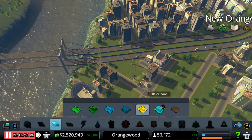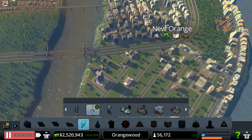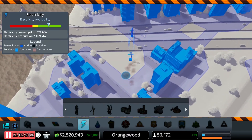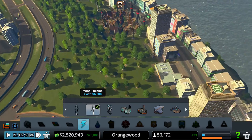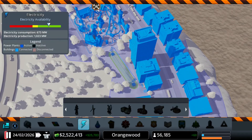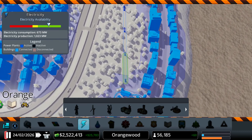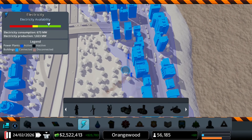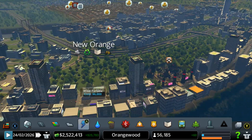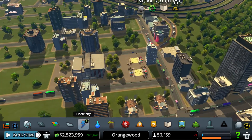Maybe we could destroy this power line right here. Can I destroy this? Yeah, let's go ahead and do that — destroy that power line, and then there's another power line right here, so let's destroy that too. There we go — I hope some people will start building.